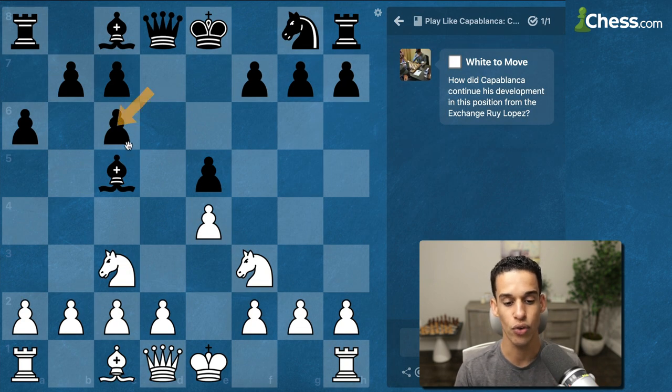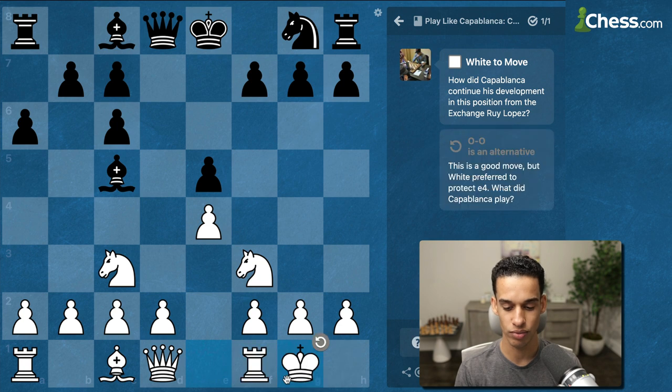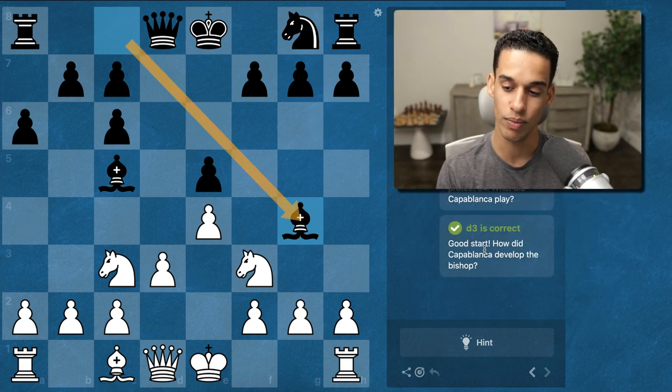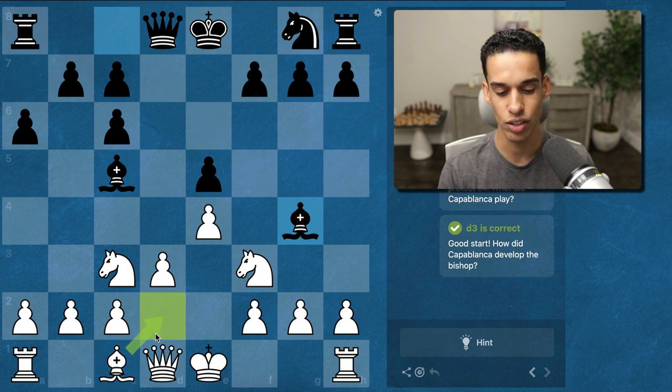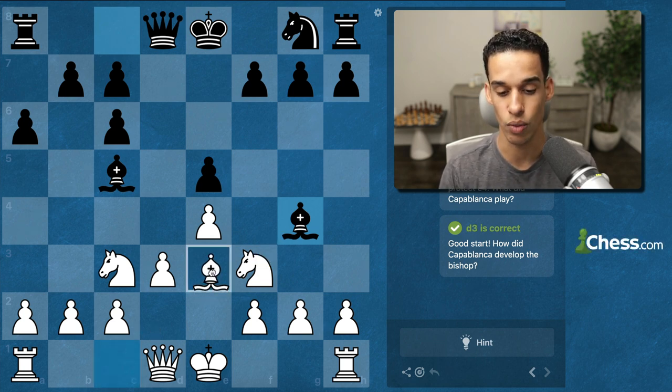After d-takes c6, the moves that make sense are either castling or d3. I'll try castling — that's a good move — but White preferred to protect e4 with d3. Then Bishop g4 was played. Now for developing the bishop, d2 is too passive and Bishop g5 doesn't really make sense; you might even get in trouble after Bishop takes f3. So it has to be Bishop e3.